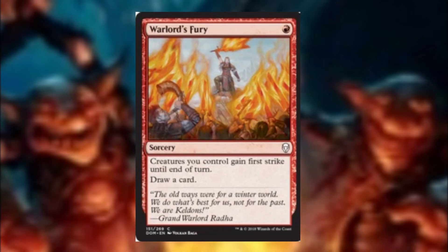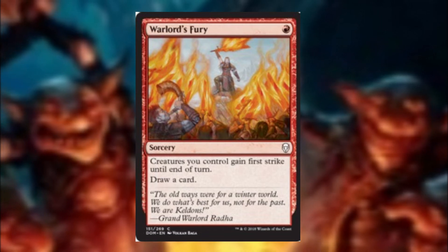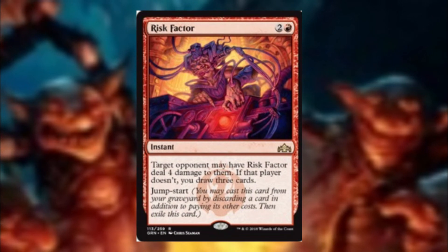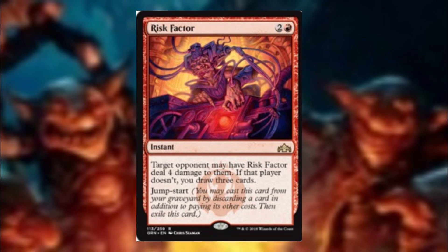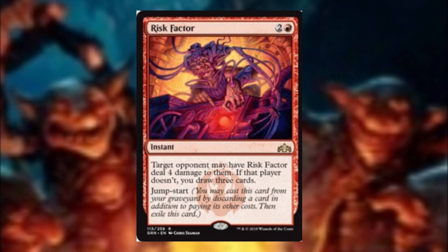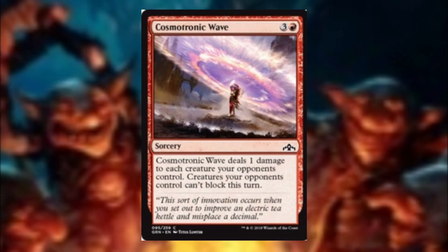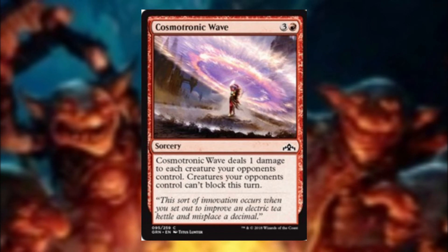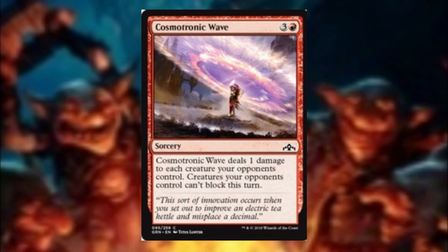Warlord's Fury gives our little creatures first strike, but to be honest we're mainly using it for the card draw effect at one mana in red. Risk Factor is the good old either dome your opponent for 4 or let us draw 3 — and the best part is it's your opponent's decision, well that is until they're actually low enough on life. Cosmotronic Wave allows us to swing through for lethal the vast majority of the time as the opponent's creatures can't block that turn, even if they flash them in or create a token to try and block — it still affects the board state.